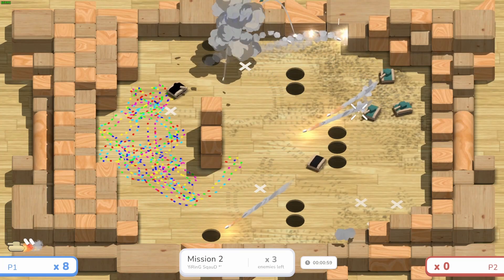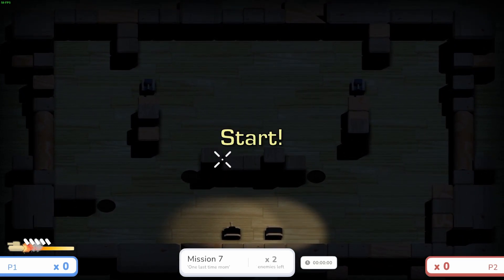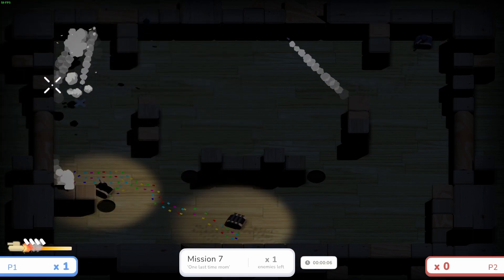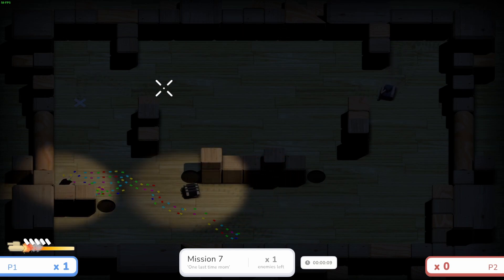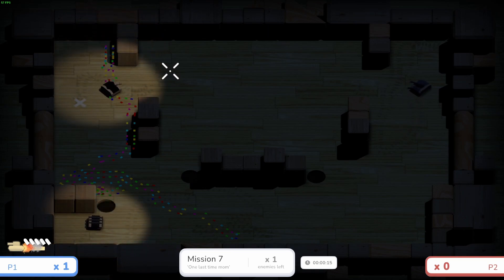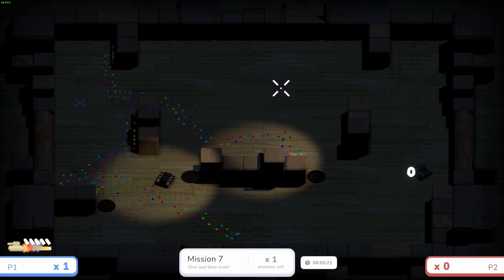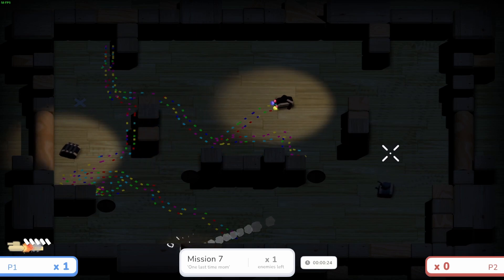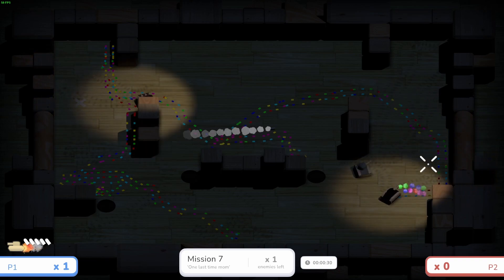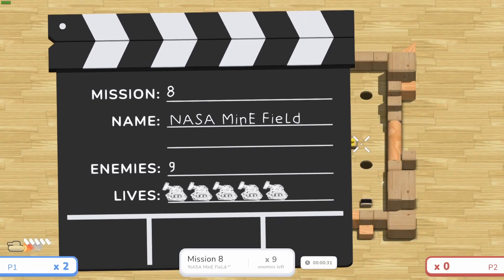Here we are at mission seven — it's dark so me and Gary have to use our flashlights. We're in toddler mode because all secret missions are the same difficulty regardless of what difficulty you found the pressure plate in, so we can focus more on finding the hidden plate. We spot it and step on it.